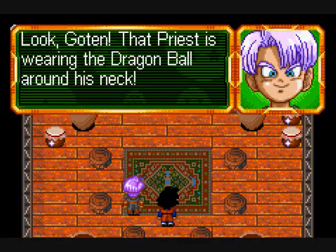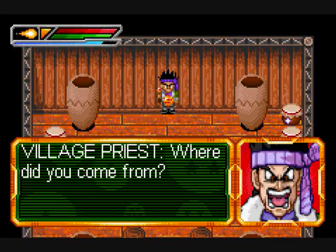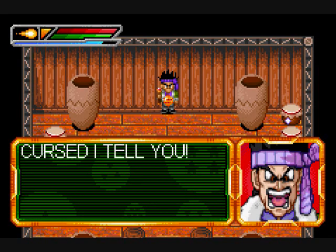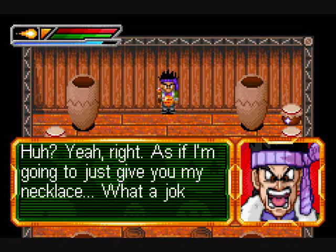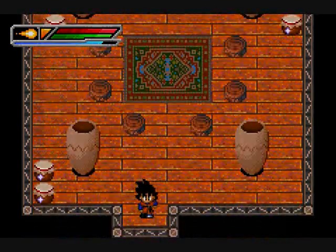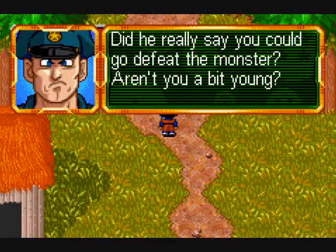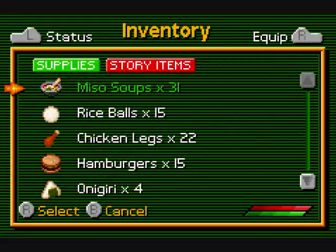Look, Goten — that Bruce is wearing the Dragon Ball around his neck. Where did you come from? From the sky. Don't play games with me, kid. I've got big problems — this village is cursed. Cursed, I told you. Can I have the necklace, please? What a joke — maybe I'll give it to you if you beat the monster. Okay, I'm sure that monster isn't anything too serious. Aren't you a bit young? You'd be surprised.